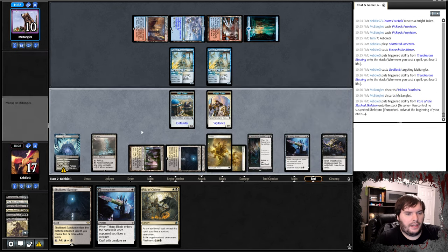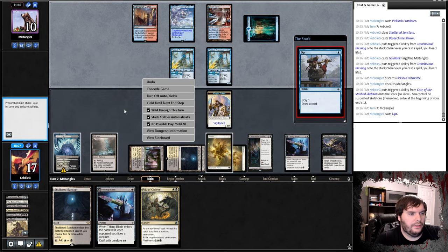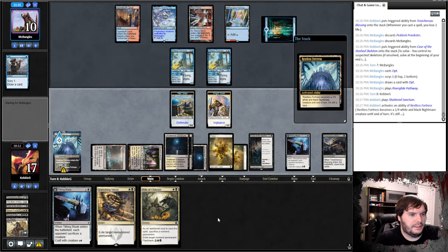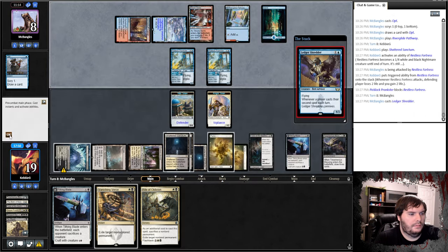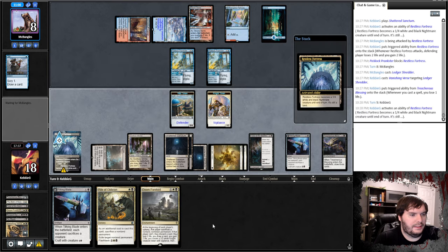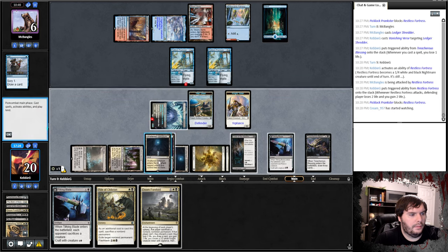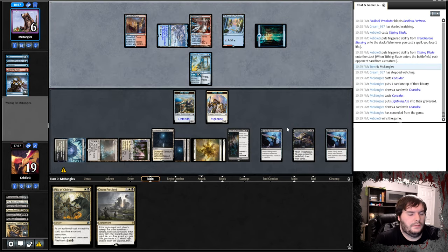Opponent crackles — that's a good hit. Now we get to solve the Case, which lets us get our tokens. He has a lot of redraws, draws an Opt and gets a Pathway, then passes. We turn on Fortress, shove. Opponent drops Shredder — we eat the Shredder. He should be attacking for two. We turn on the Vent and Fortress, go to combat, shove, play Tithing Blade, say go. Opponent Considers three times then scoops.